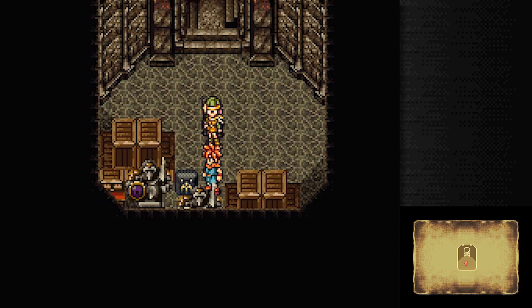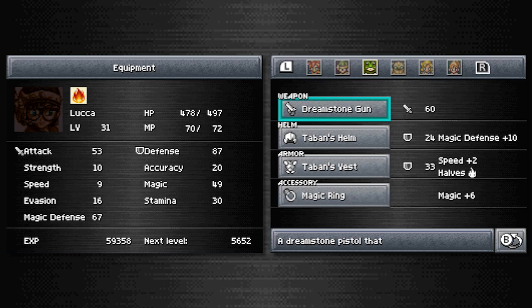In Guardia Castle, this was originally a red vest, a stronger version of the ruby vest. I think we might actually have one of those still equipped to at least somebody, just because it is a pretty good piece of equipment.